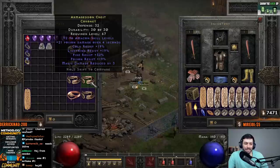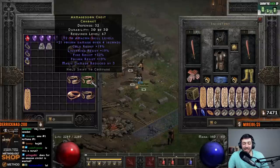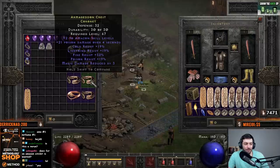The third one we kept is pretty much charsi food — two to Amazon skills with 19 res and 52 fire res. It doesn't really have a lot going for it. But at this point I was just like, I've got to keep something — I just have no circlets.